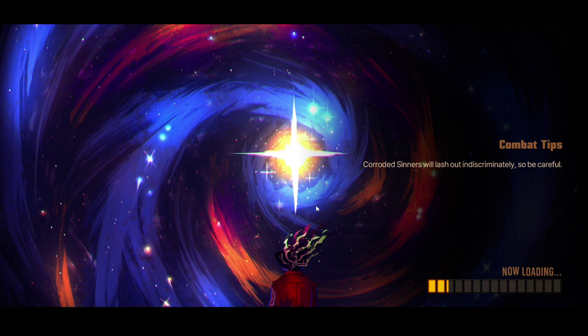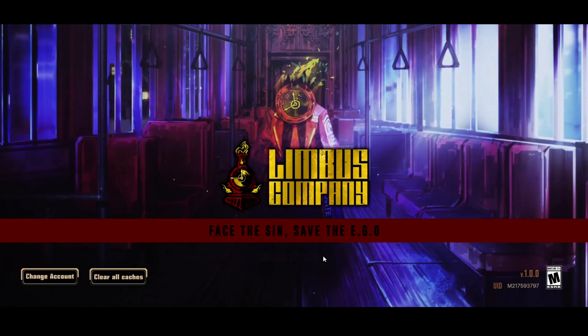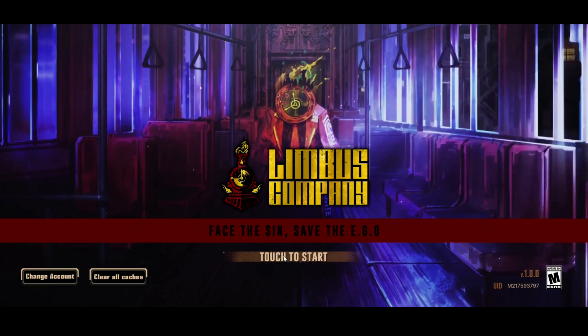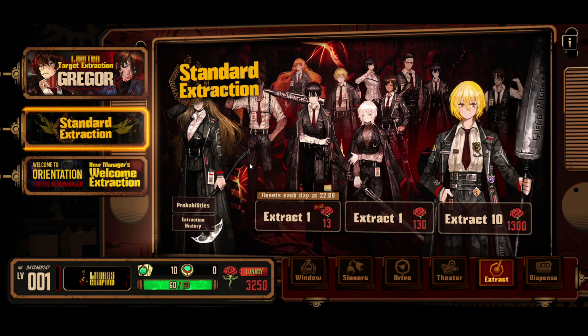Maybe you should re-roll on mobile or on an emulator, and then somehow link your Google account on Steam — find out how to do that on the internet, but that might be one of the strategies. On my account I pulled a three-zero-star Identity — you can check it out on my live stream. I was super hyped about it.